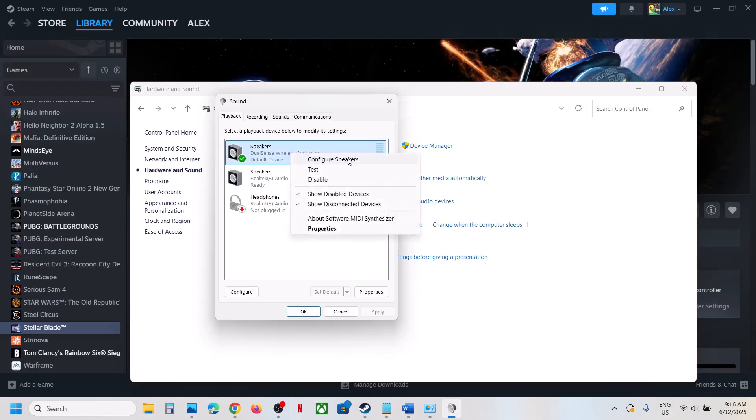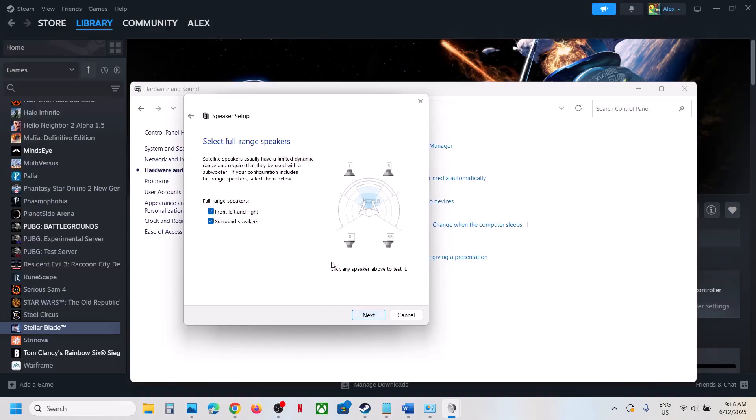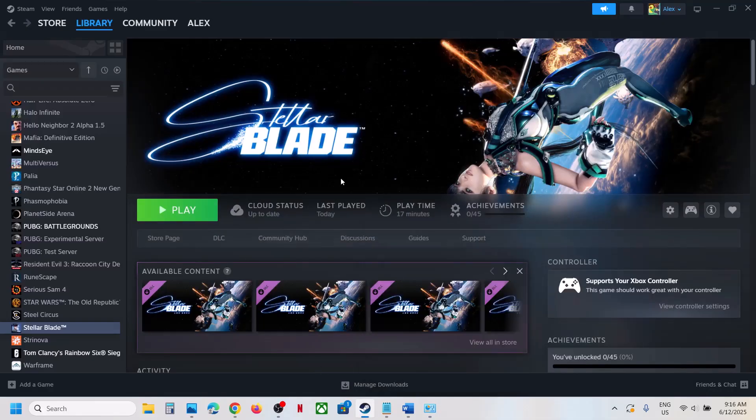Once enabled, right-click and click on Configure Speaker, then select Quadraphonic. Click Next, put a check on Front Left and Right, and also put a check on Surround Speaker. Make sure both are checked, then click Next and Finish. Now you can launch the game and check.